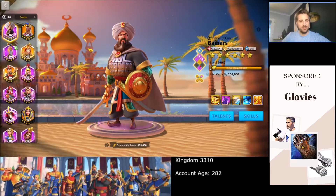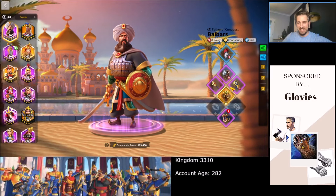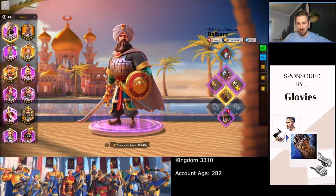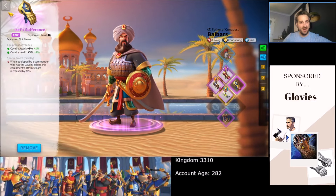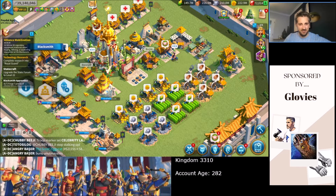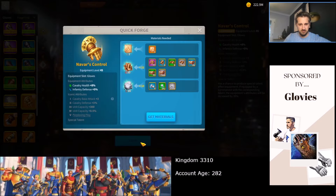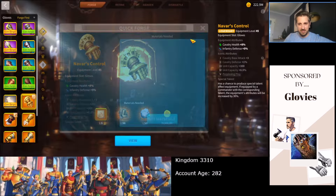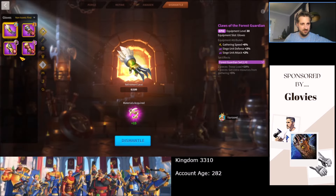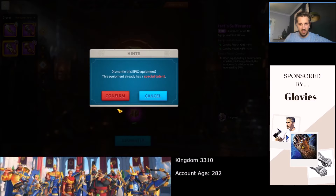Just to remind you how Baibars looks at the moment — Baibars with all this good equipment. We have bad helm, great leggings, and the rest of them decent. So we're going to dismantle Isat's Sufferance, because I don't think we have quite enough materials yet. It's only 40 pieces, so we'll dismantle this — with regret, of course. Advertising it, but that's just how the cookie crumbles.